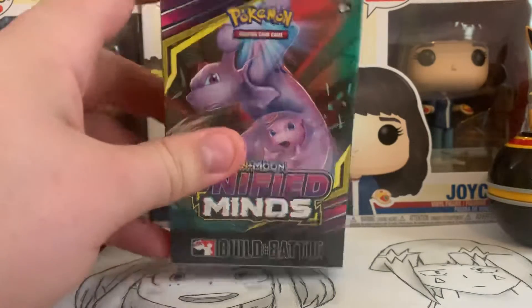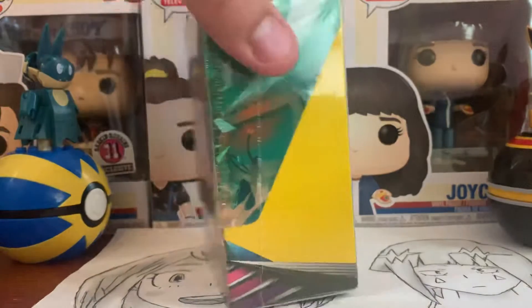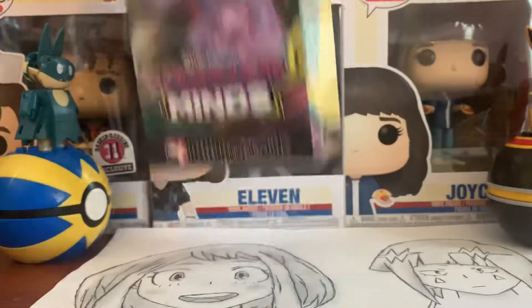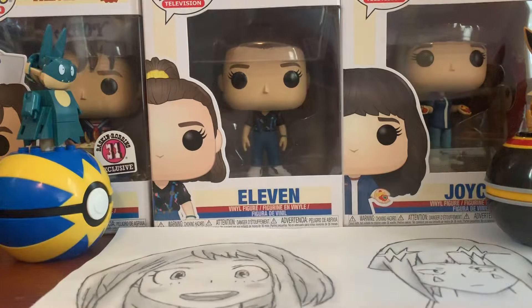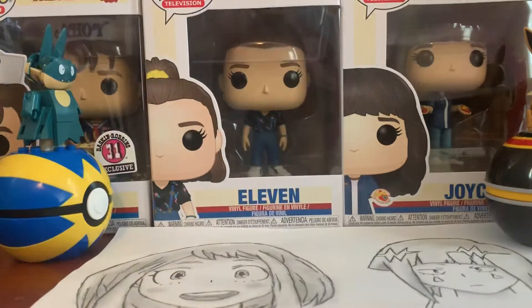How's it going YouTube? It's RJ here, and in today's video we are going to be opening up a pre-release deck box of Unified Minds. In these pre-release deck boxes you get four packs of the set and you get a little mini deck that you can build off of. These are meant for pre-release events, but unfortunately I don't have an option to attend any. But I can go ahead and buy these from GameStop, so I end up doing that for most of the sets.